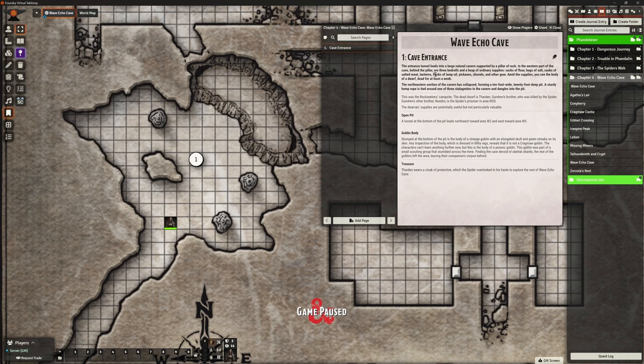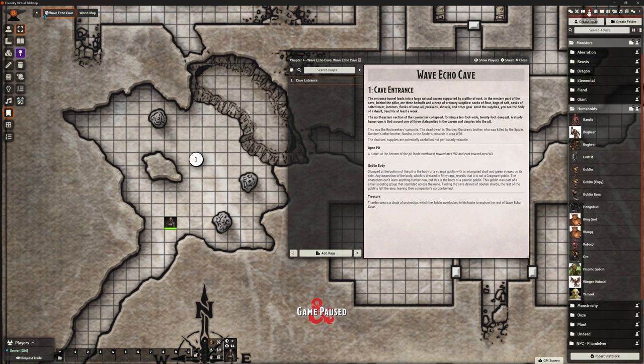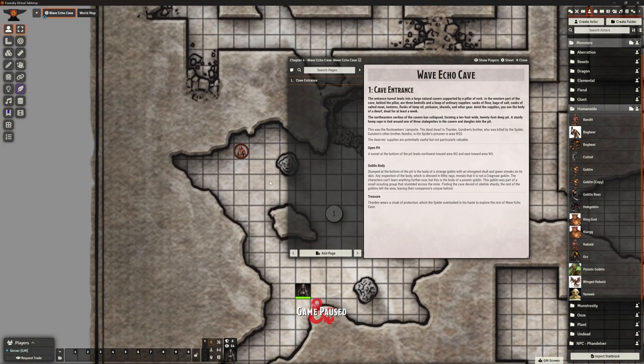So the cave entrance here — the entrance tunnel leads to a large natural cavern supported by a pillar of rock in the western part of the cave. Behind a pillar are three bedrolls and a heap of ordinary supplies: sacks of flour, bags of salt, casks of salt meat, etc. Amid the supplies you see the body of a dwarf, dead for at least a week. I need a corpse — let's shove a bandit out there. So this is going to be our corpse.